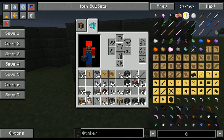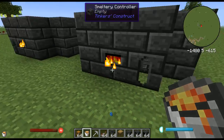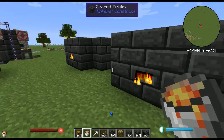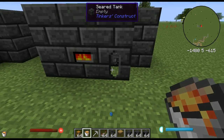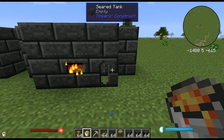To get the smeltery running, all you need is a bucket of lava. You can pump in lava via Buildcraft or ender tanks — it's really up to you. You can get all the lava you want from the nether, or you could find it in the overworld. Somehow you have to get lava in here, be it buckets or pipes or whatever.